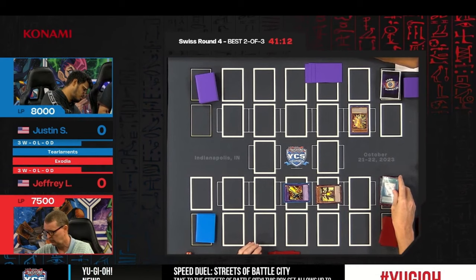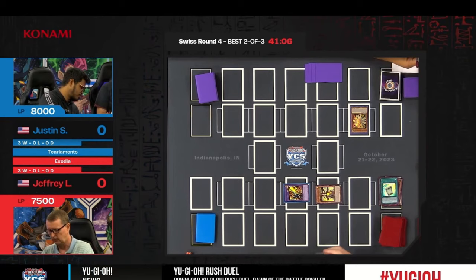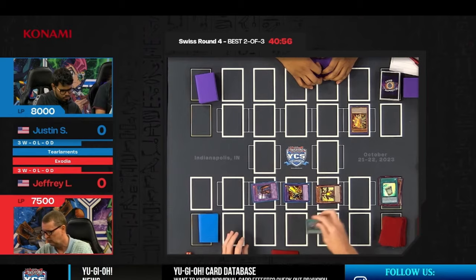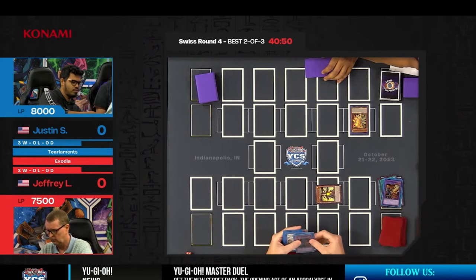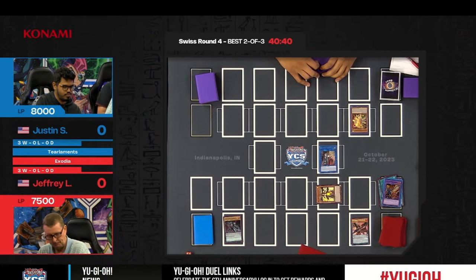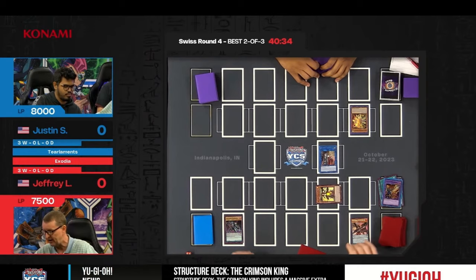Here is the Flame Swordsman — talk about coming with an iconic deck strategy. He has brought out Exodia the Forbidden One, Flame Swordsman, Elemental Hero Flare Neos, and going into a second copy of Assault. Every single fusion monster for him is a warrior. He also has another iconic one in there — Dark Flare Knight.